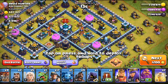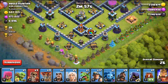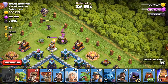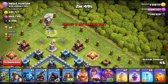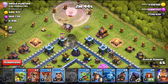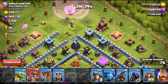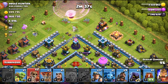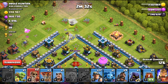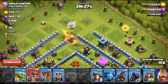We have a Town Hall 13 here with 28 trophies in Legends League — nice to see. Let's get as much loot as possible. If you guys didn't know: when you see a person with a Legends League badge and you're able to hit their base, they haven't actually signed up for Legends League — they're in it but haven't signed up. With the Legends League change, you actually have to sign up to be in Legends League.